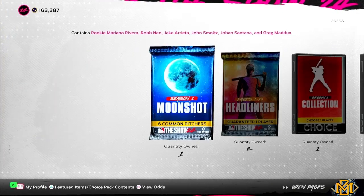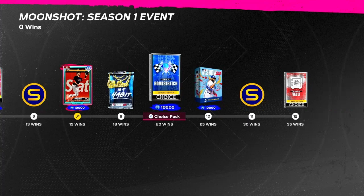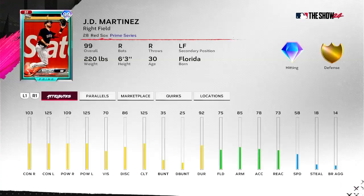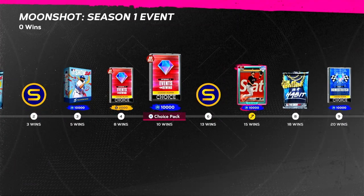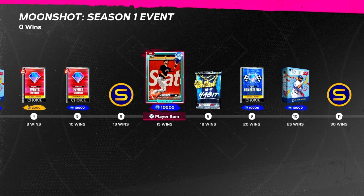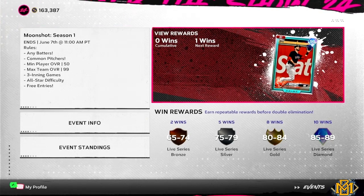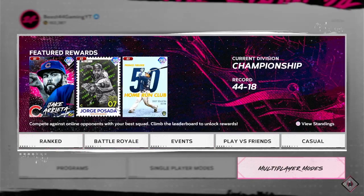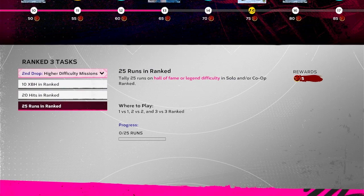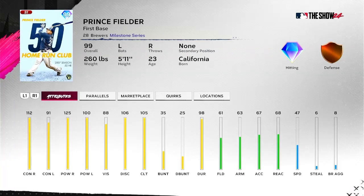The moonshot event is back — the reward is a 99 JD at 15 wins, and then after that it's just packs. I would have thought maybe 20 or 25 wins would give another card, but I guess now that I'm saying it out loud, it isn't the worst thing since we're ending season one soon. Checking out the ranked program — higher difficulty missions are added for the second drop, and we are 10 away from getting Prince Fielder. He's definitely not statistically the best first baseman, but he's gonna be my hero at first base.